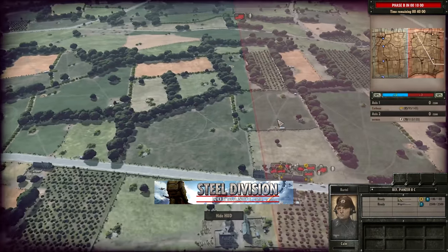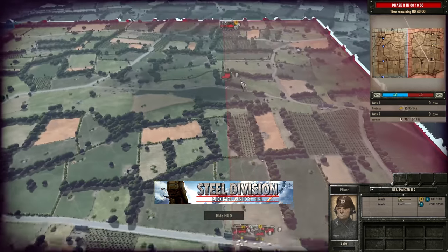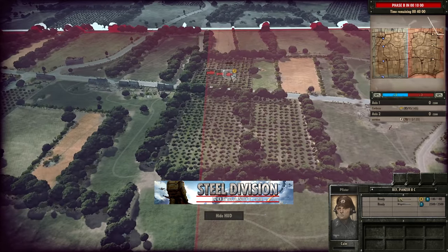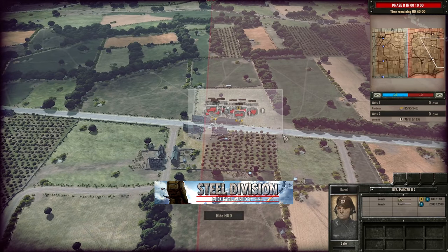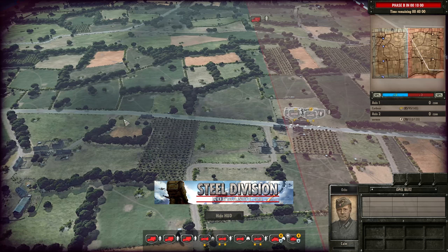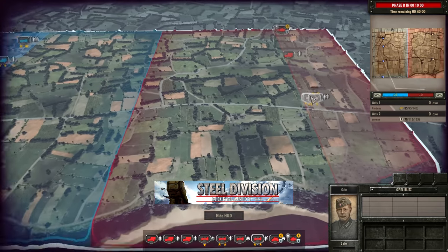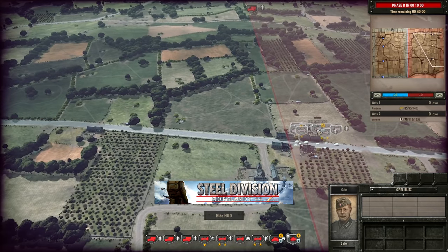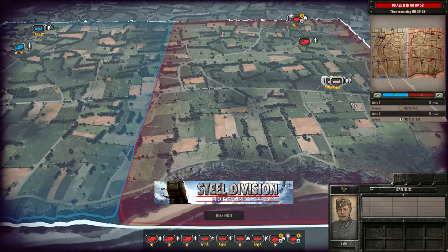So yeah, a couple of 20mms — no 251s which is strange. It looks like Uermen is relying on these Befehlspanzer IIcs for command in a lot of cases, but we'll have to look directly at where the units are going when the map starts, because that will tell us the purpose of these Panzer IIs and where they're going to be used.